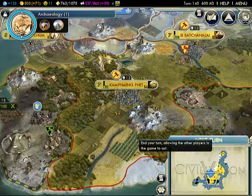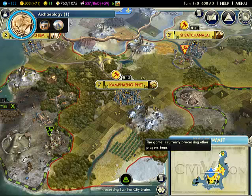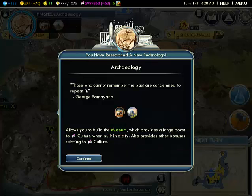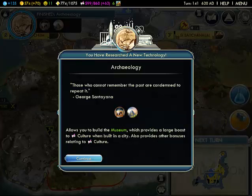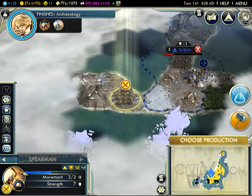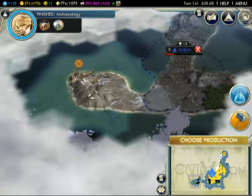Market. What do we have here? The Louvre — we can build a museum too. Okay. Don't go into Dublin, or I'll kill you.